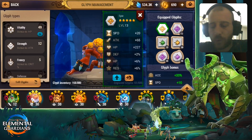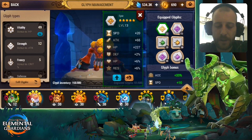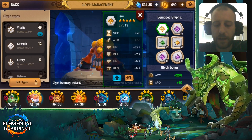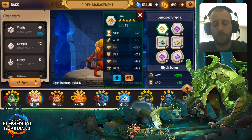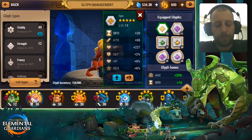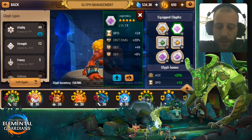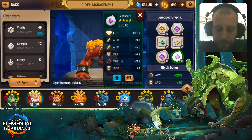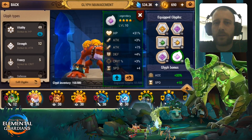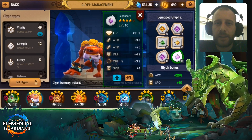I don't recommend putting a precision set on him, but I did it because I don't have speed glyphs from another set. So if I would have some speed glyphs from a haste set, I would put them on because it gives him an extra 10 speed. As you can see, I run him on two SPD glyphs and then only HP, because it's about survivability in the dungeon — in Rev 10 you get a lot of damage.